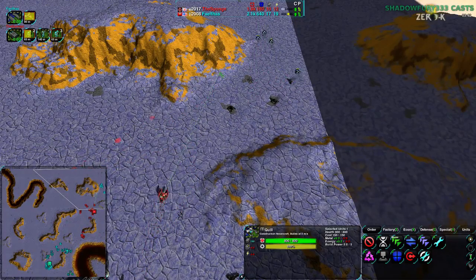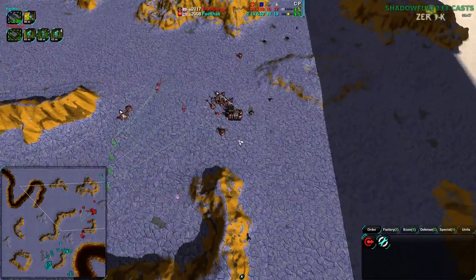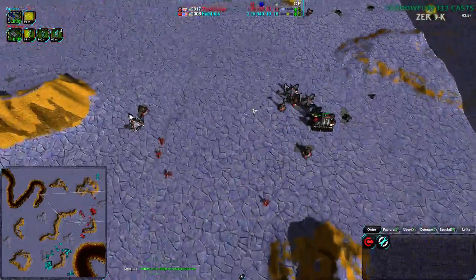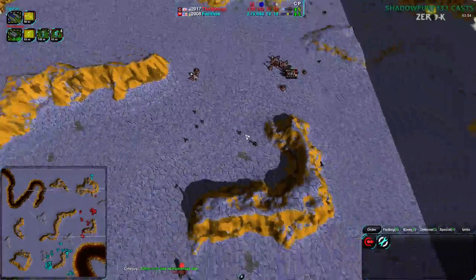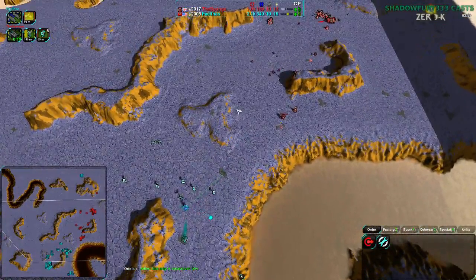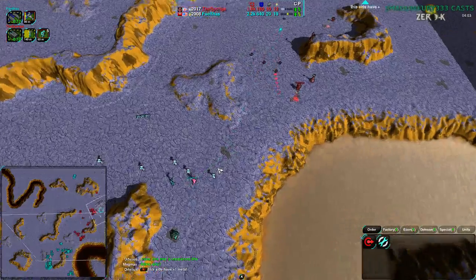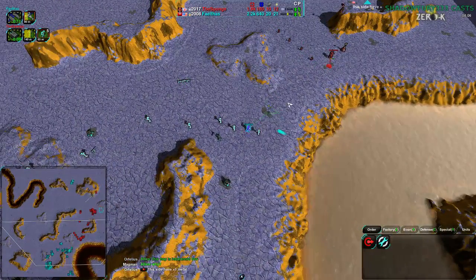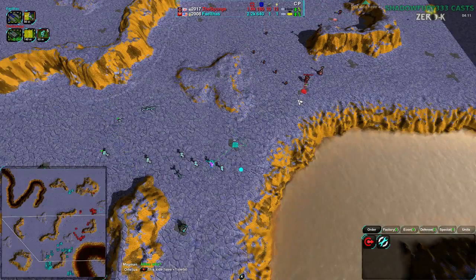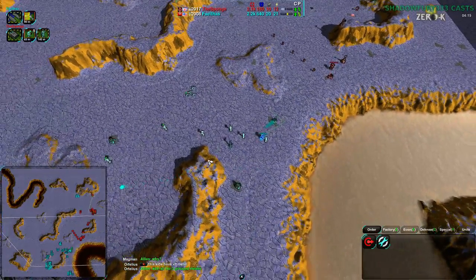Going around the back and taking out the back of the base was alright. He knew he couldn't stay in the base - he's faster than the cloak bots and didn't want to engage the Lotus Tower. So he went to the back, found the constructor, took out all the metal extractors, and is now solidly in the lead. The Sponge figures the only option is a counterattack, but he has radar and knows there's something there.